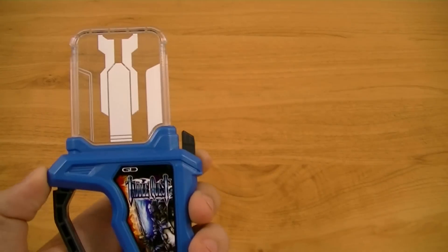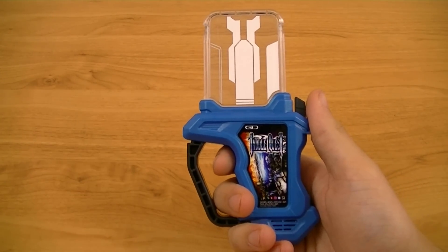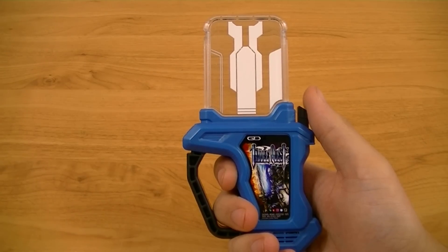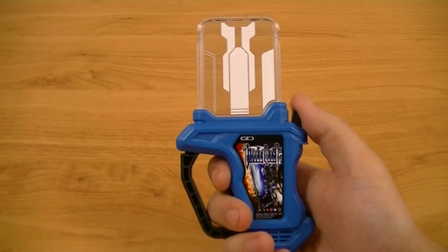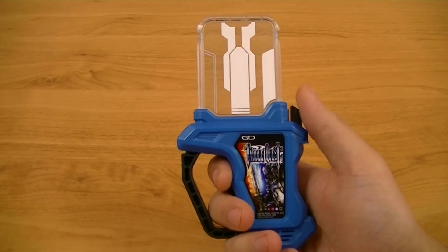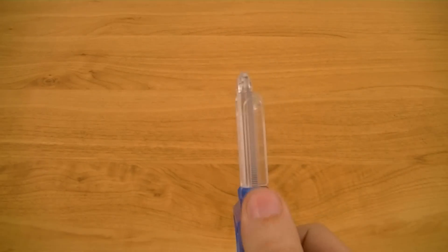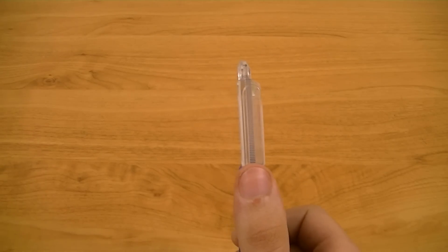And the clear part that will be inserted into the game driver or other similar devices. Now, on its own, it will cycle through three sounds on a two-press cycle. The first button press will have it announce its name, and the second sound will randomly play either a game clear or game over sound. For this Gashat, it uses a light blue LED.